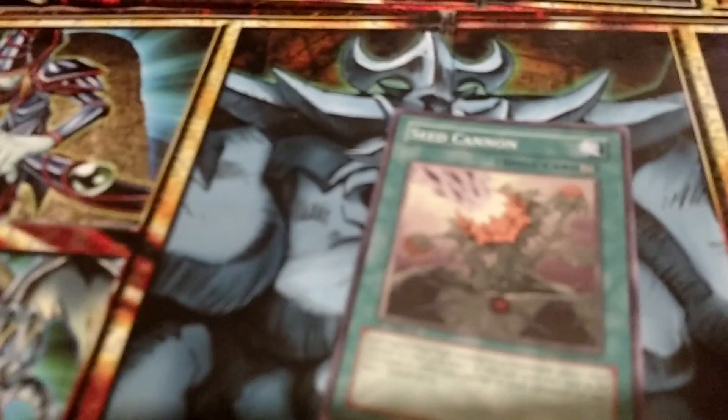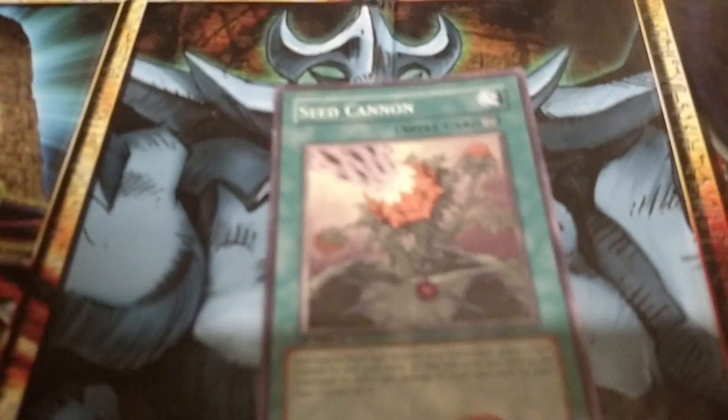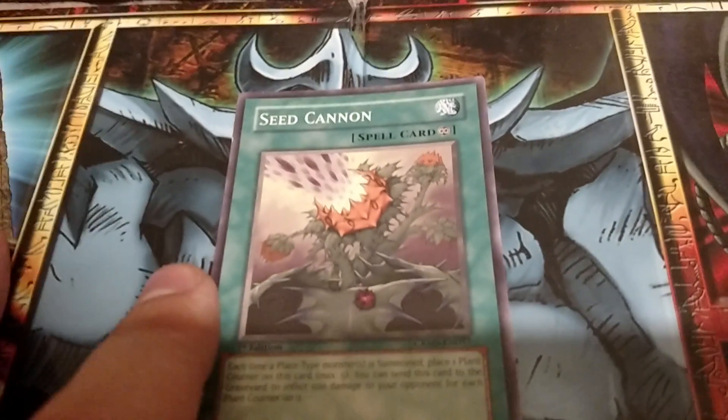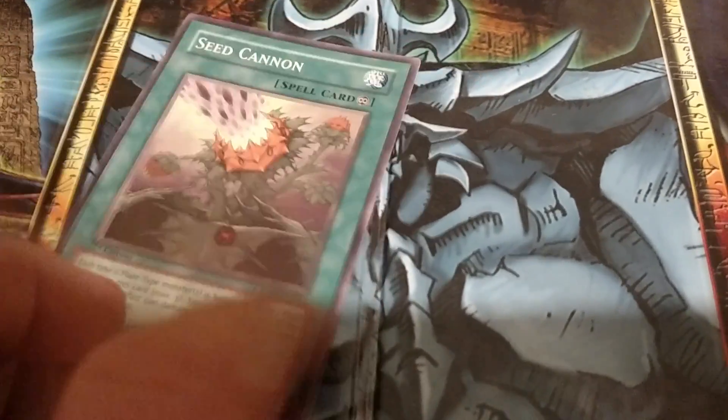Then I've got Seed Cannon — each time a plant-type monster is summoned, I place one counter on it, maximum five, and then whenever I want I can destroy this card and deal 500 damage times the amount of counters I have. So maximum of five counters, that's 2,500 damage.